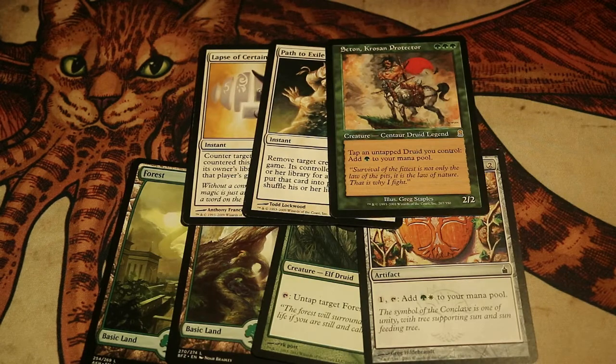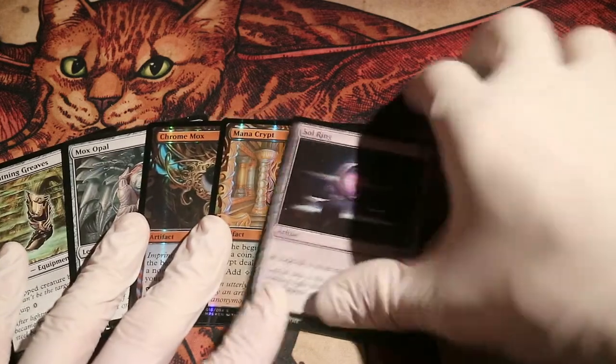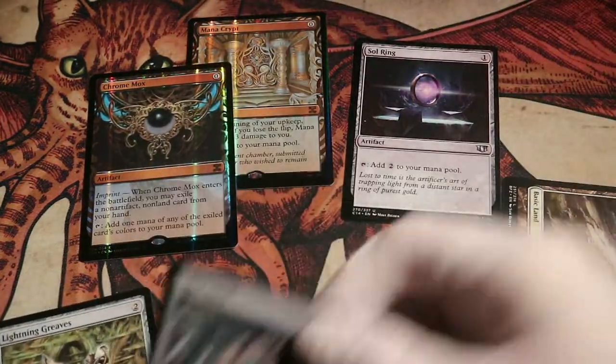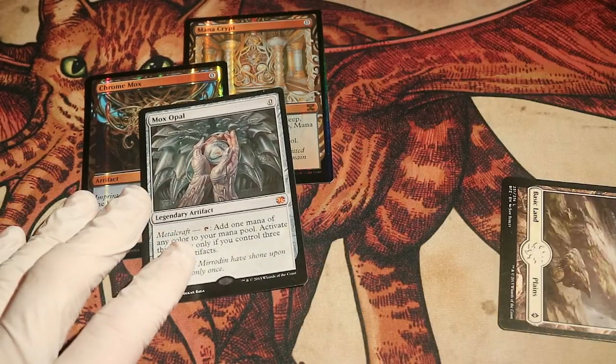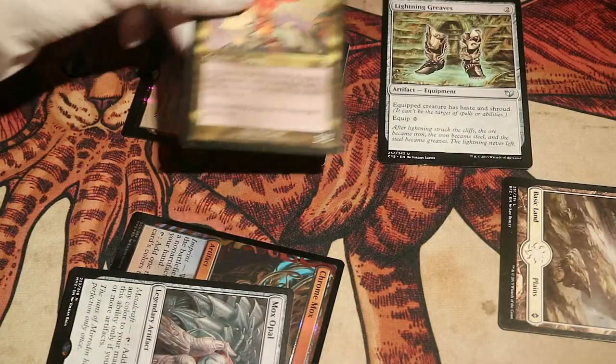Let's stay on turn 0 a little longer. What you're looking at right now is a 7-card hand, turn 2 win. We start by putting Plains in play, tapping it, then put Sol Ring in play, Mana Crypt in play, Chrome Mox in play — exile Sylvan Library from the game, so this taps for green mana. Then Mox Opal, which will tap for mana because we already have enough artifacts. Getting Lightning Greaves — 4 mana. Cissé. Equip.